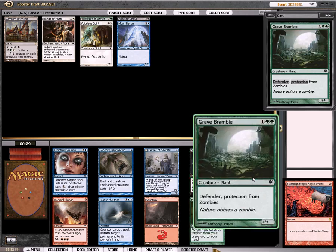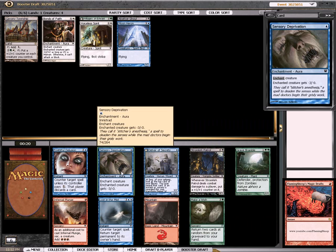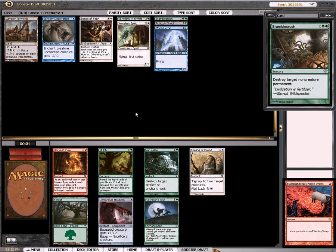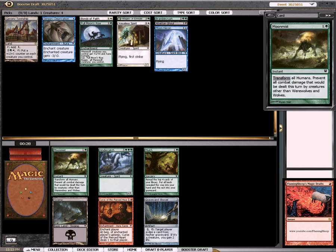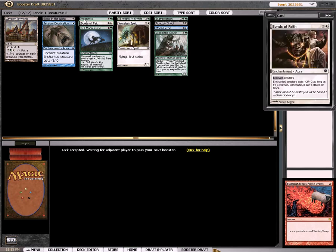I could take Grave Bramble or Make-a-Wish. Sensory Deprivation is an okay removal card — I might take that in case I play blue as well. Or I could take the Grave Bramble as a sideboard card. I'll take the removal, even though I don't think I'm going to play it. These are all relatively not so great. I'll take the Bramble Crutch for the sideboard. Wow, the Harvest Pyre lapped here. I'll take the Full Moon's Rise and the Moon Mist. I'll take the Sleuth. I'll hate a Bump in the Night, probably — so I'm not running that, and not running Bramble Crush main.